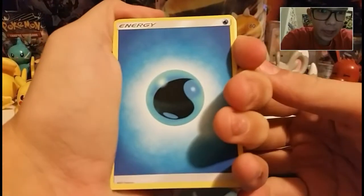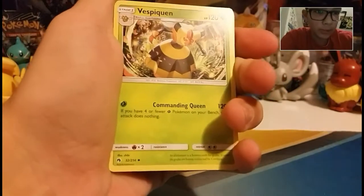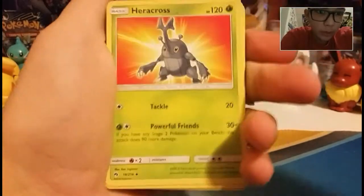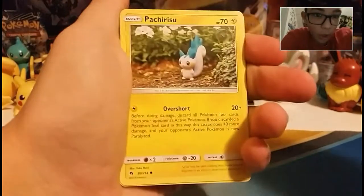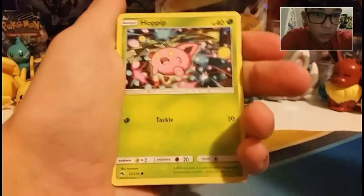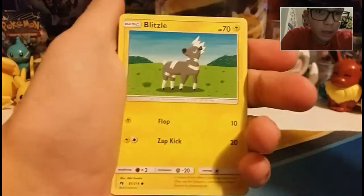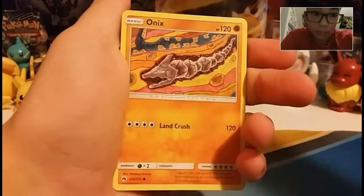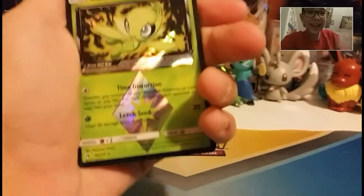And we have — oh, good job Cameron, you're already focused up. We've got a Water Energy. A Vespiquen — I don't think I have that one yet. Heracross. Cool. Pinsir. Awesome. Pachirisu. Hoppip. Carbink. Blitzle. I like Blitzle. Onix. Oh yes! Yes! A Prism! A Prism Celebi! Awesome!